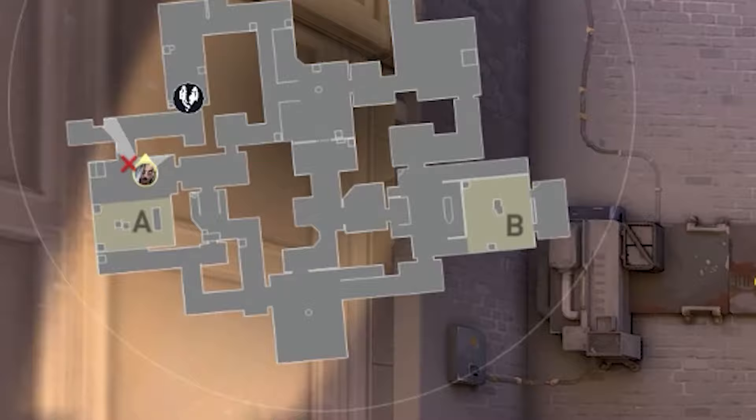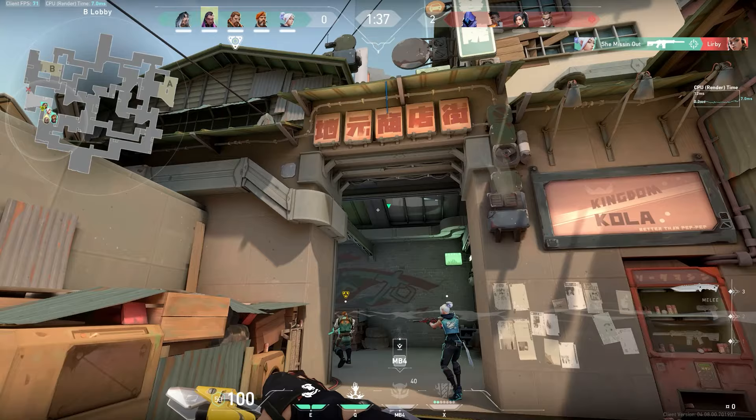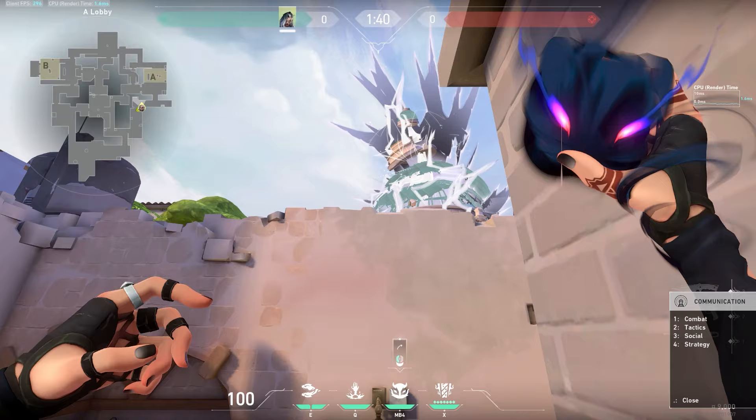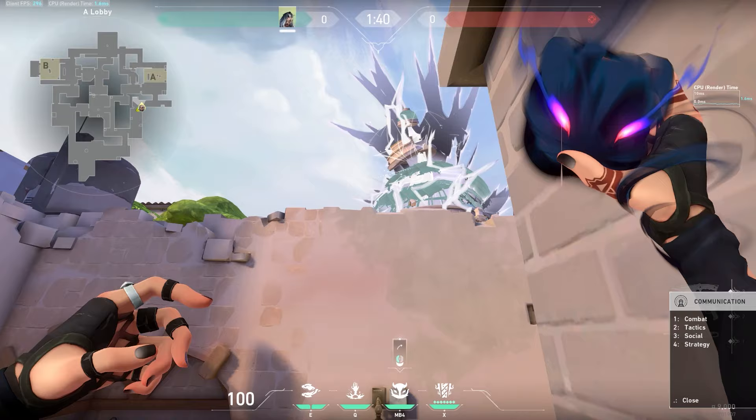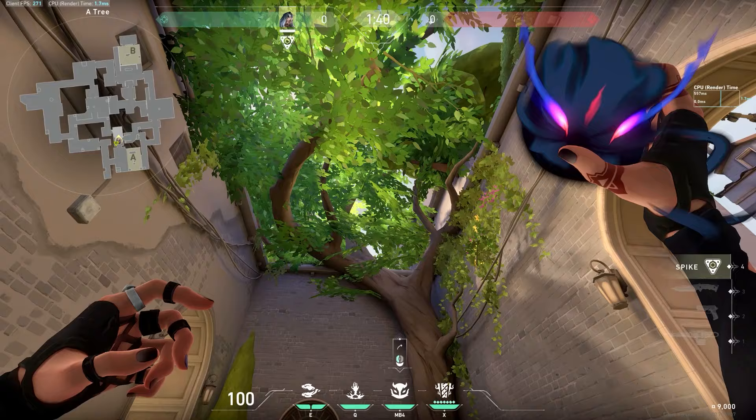Now let's look at a few easy but effective lineup examples that you can use, or use them as inspiration when making your own. So will Fade replace Sova completely in the meta as the new broken wallhacking monster? It's hard to say. Sova's Recon Dart has so much range and versatility thanks to lineups and the bounces that it's hard to imagine Fade's limited Haunt range fully replacing it.